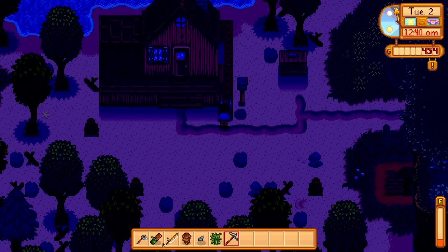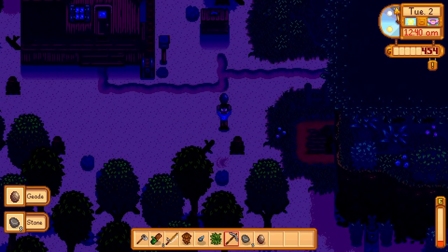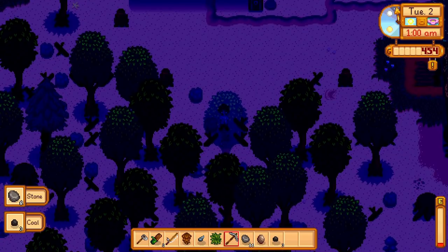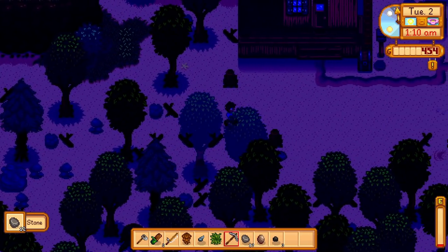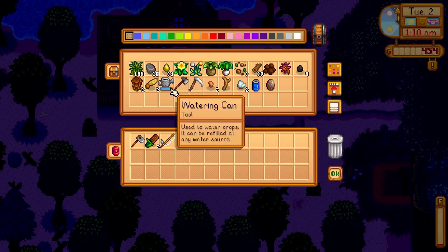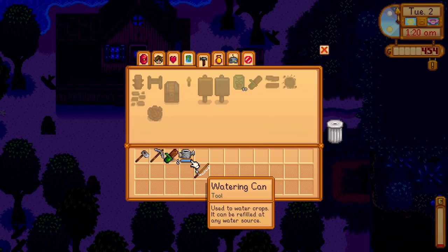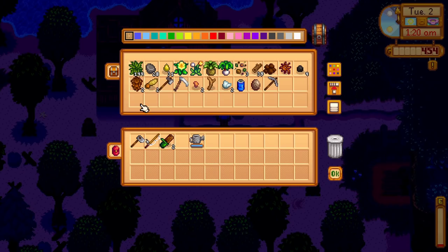We grab some fiber and use the last of our energy clearing more bushes. We find a geode — our first one! And some coal. Making use of all your time in Stardew is key. We grab our tools from the chest and head to sell the mussel, noting it should rain tomorrow so we won't need the watering can.